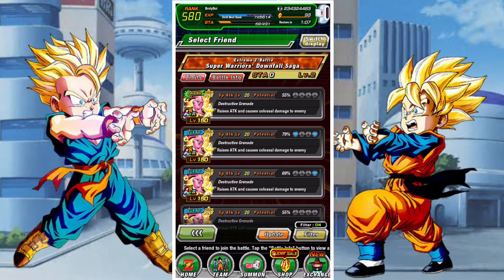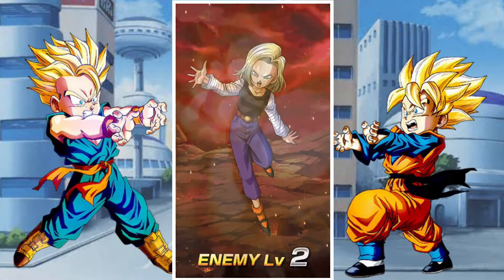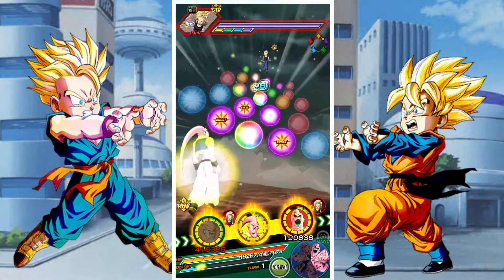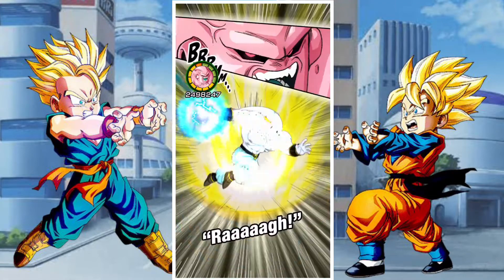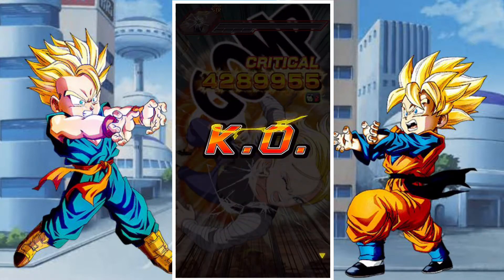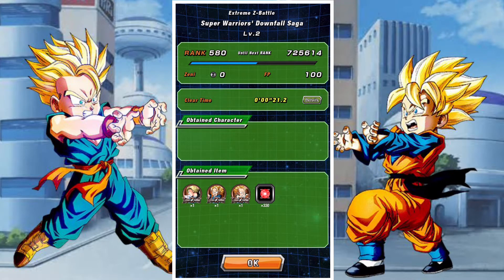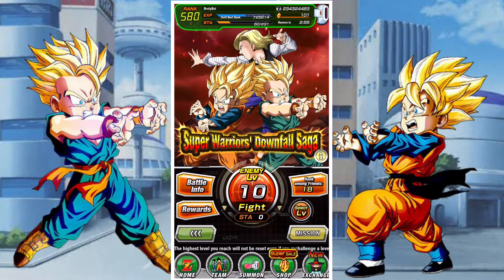You could also swap the two around - technically run the tech Trunks with the AGL Goten and vice versa. You could run the int Goten with the physical Trunks and just mix up your pairings. It's a pretty viable option especially once we have the same name update. Beyond that it's pretty straightforward EZA. You have 30 stones, one for each stage, and you will get bronze medals, silver medals, gold medals, and rainbow medals respectively for each character.